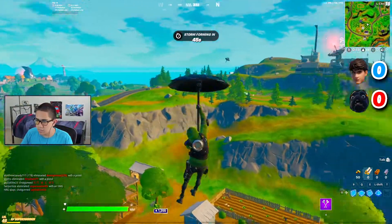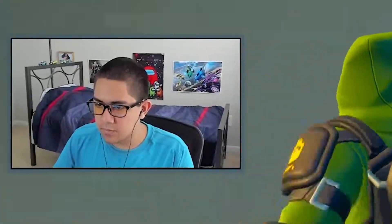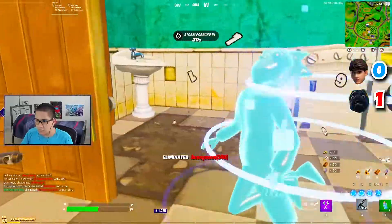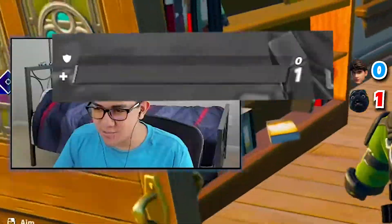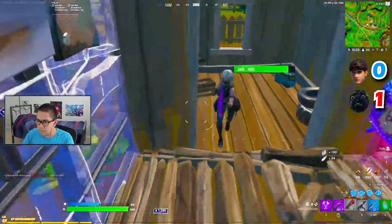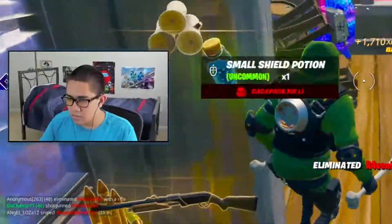It looks like we only have one person not coming here — actually, never mind, there's definitely a person here. Oh, that was close. One HP I had, I had literally one HP. There's another person over there — oh, it's a llama. Let's go, clutch. There they are.